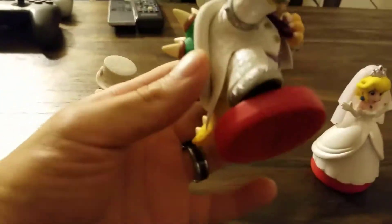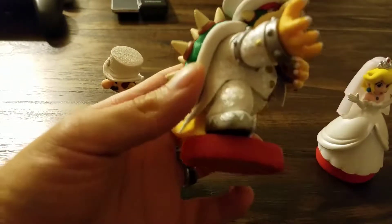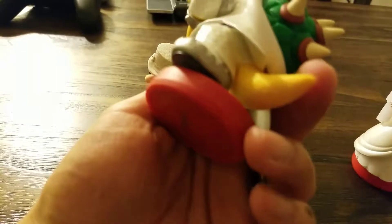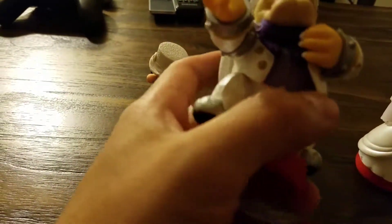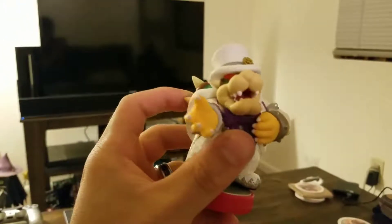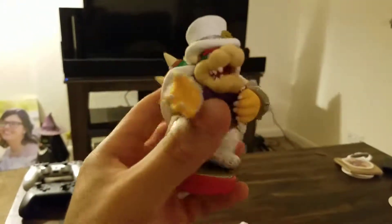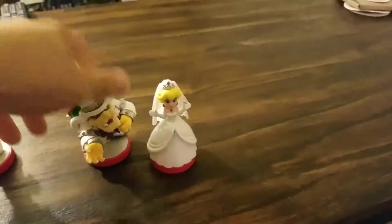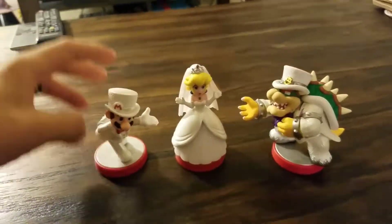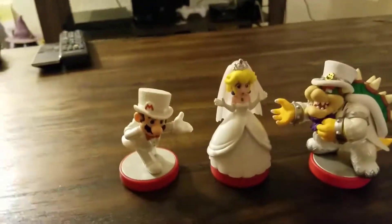I dig the steel-toed boots — well, more like steel bottom boots. He's got a little purple scarf. There you have it — the Mario Odyssey amiibo set.